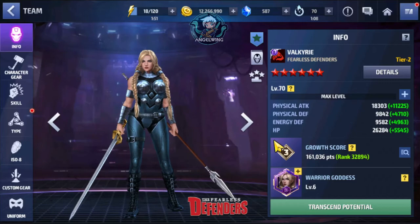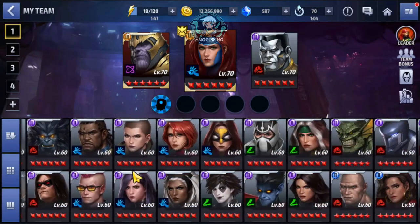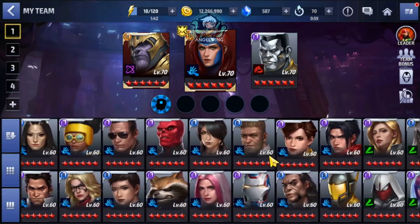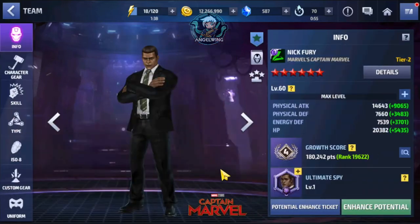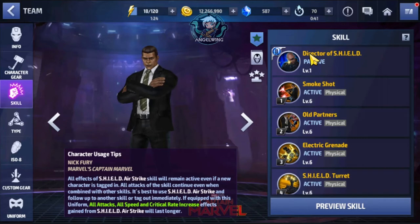For the second choice I have Nick Fury. He is also one of the best supporters in the game. If you also have a team of hero allies, the damage increase with Fury and Colossus is overpowered right now, and it works with many teams because many teams are hero characters.